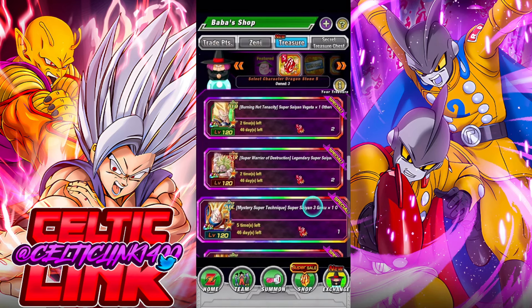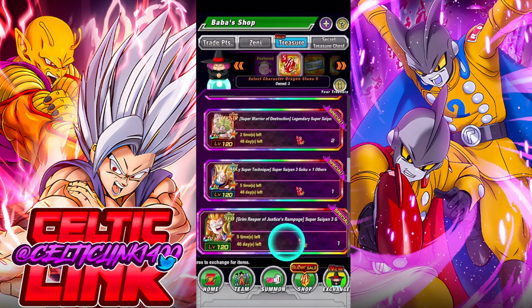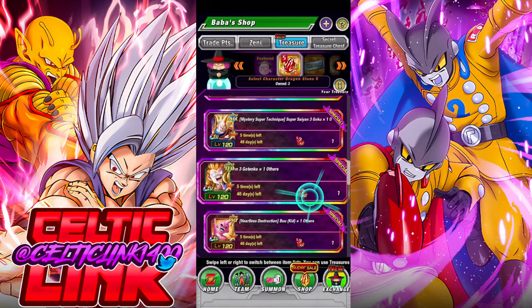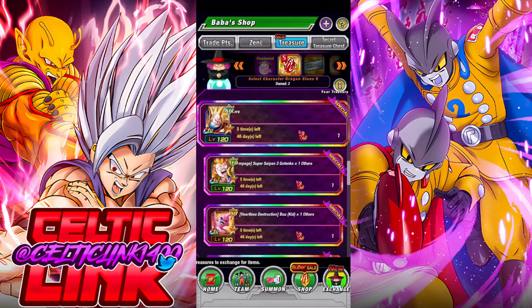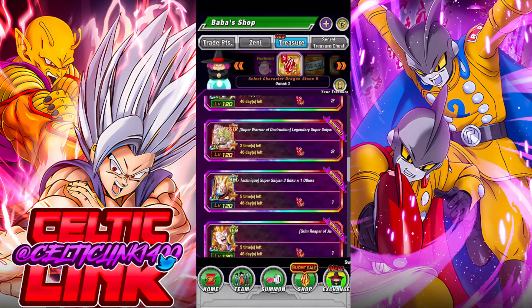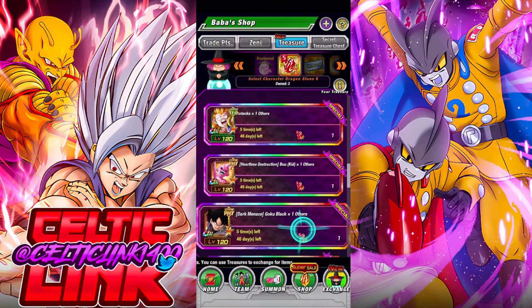Moving into the next set of units, the two-stone units, starting with Broly. Broly is probably your most likely candidate if you don't have him, considering he's due up for a Super Easy A. Otherwise, your top choices are one of the four current Super Easy A's — Goku, Gotenks, Buu, or Goku Black — whichever one you're missing. Each one of those is only going to cost you one stone, so picking them up still gives you two more left over.